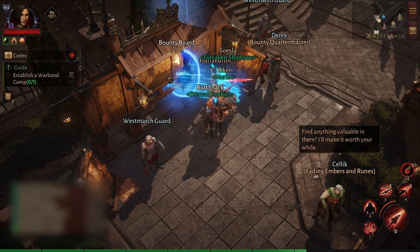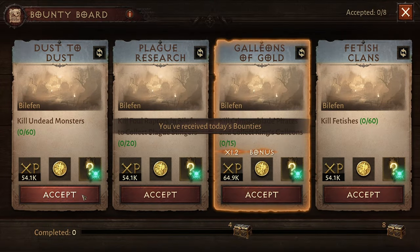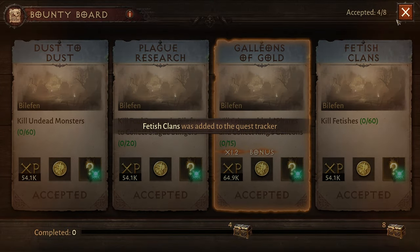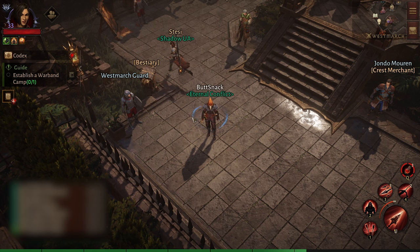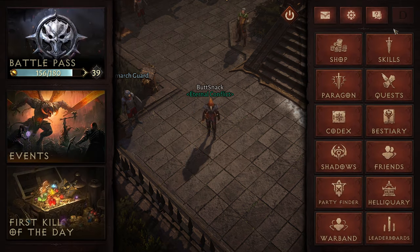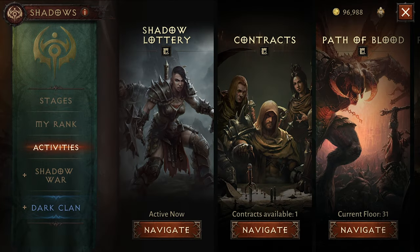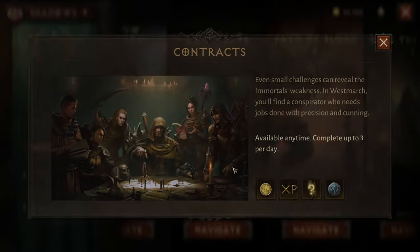Once all that's done, I head over to the bounty board and pick up all my bounties. You can only pick up four at a time and do up to eight a day. If you're already in a shadow clan, you have daily activities that unlock. At this point in my rotation, I focus on the contracts, ignoring everything else.